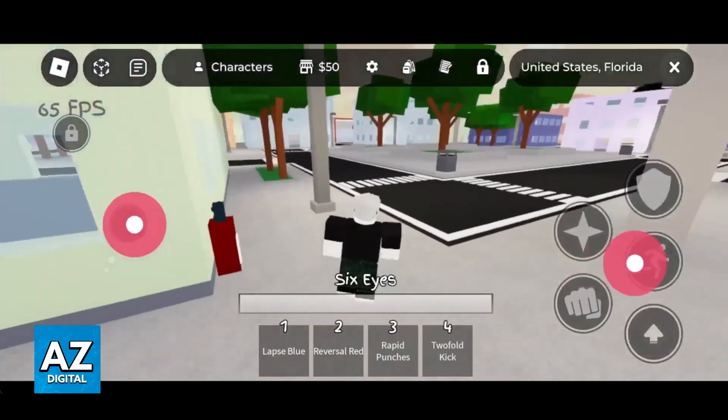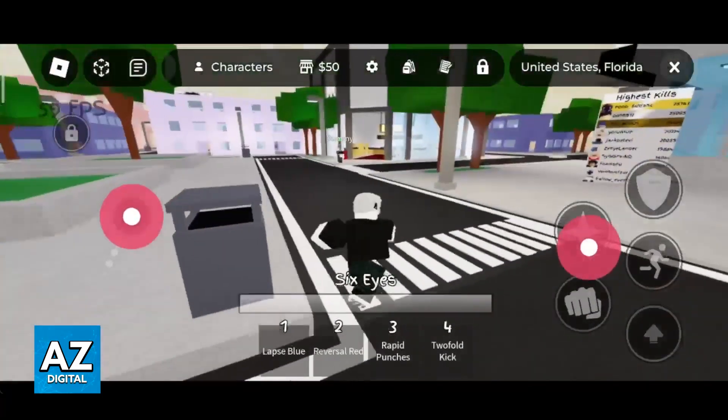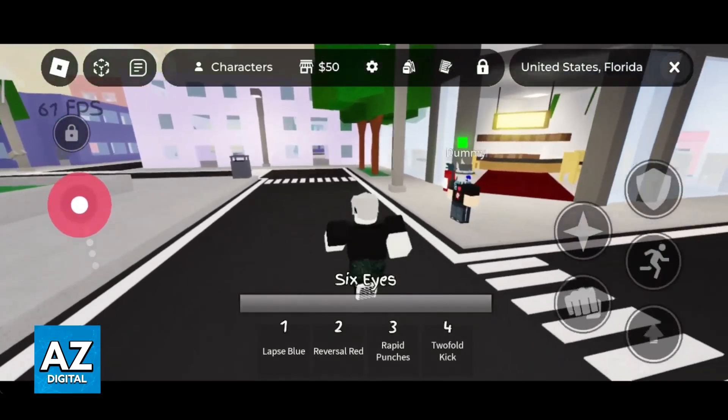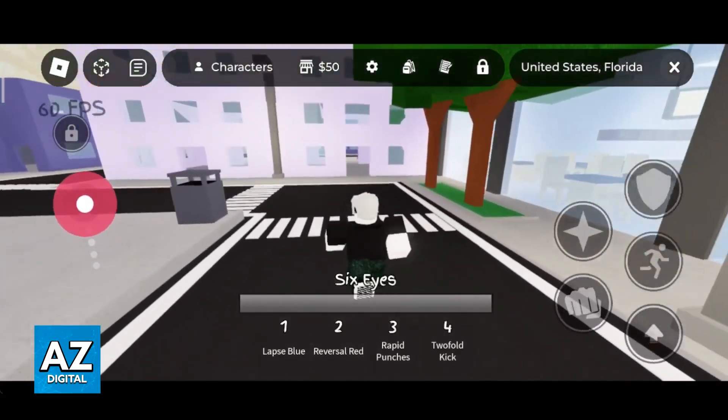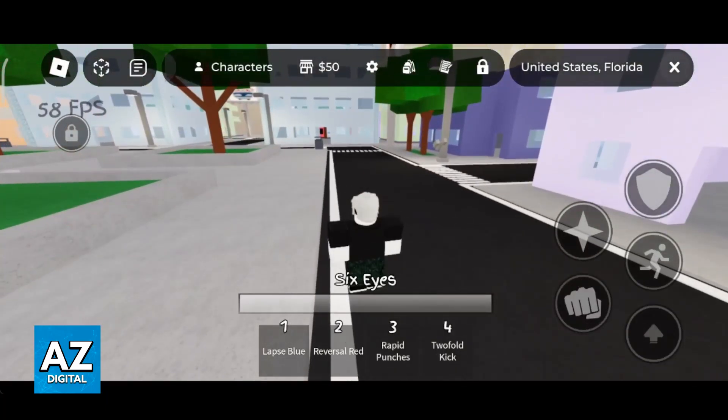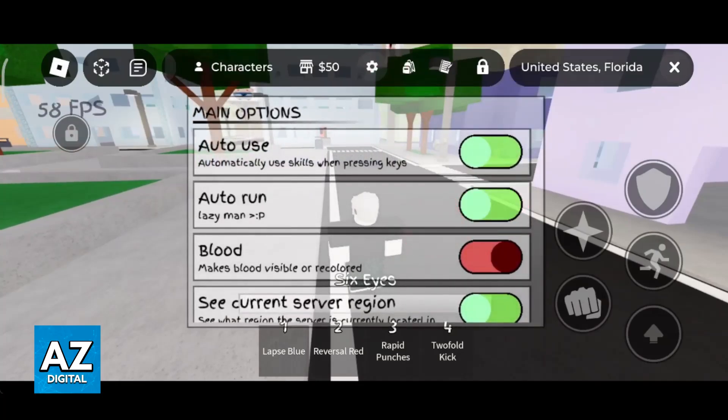So first, as you might be aware, you can dash by pressing this button. However, how do you stay running? If you look at a lot of gameplay videos of Jujutsu Shenanigans, you might notice that players start running and sprinting all over the place. Well, all that you have to do is go over to the settings and make sure that auto run is enabled.